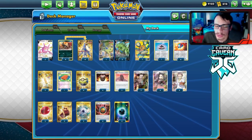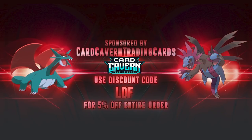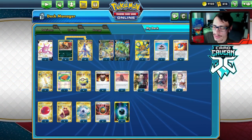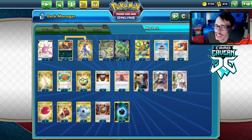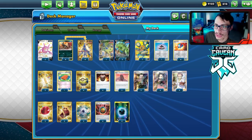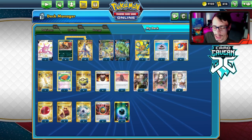Of course, I have to thank the sponsor: Card Cabin TCG. If you're ever looking for any PTCGO codes, get them over at Card Cabin — they sell codes online for the cheapest price. If you're looking to pick up any Battle Styles codes, or sets like Vivid Voltage, Shining Fates, or Dark displays, get them at Card Cabin and use my discount code 'LDF' for a 5% discount.